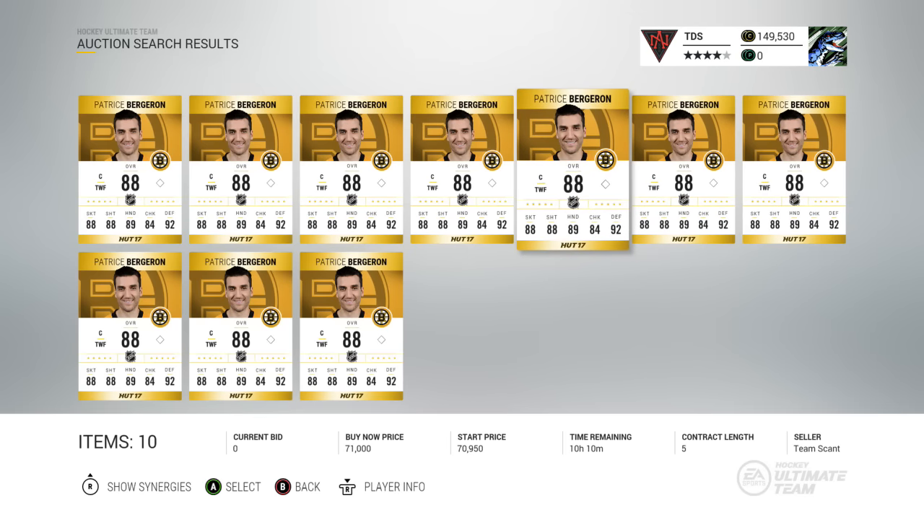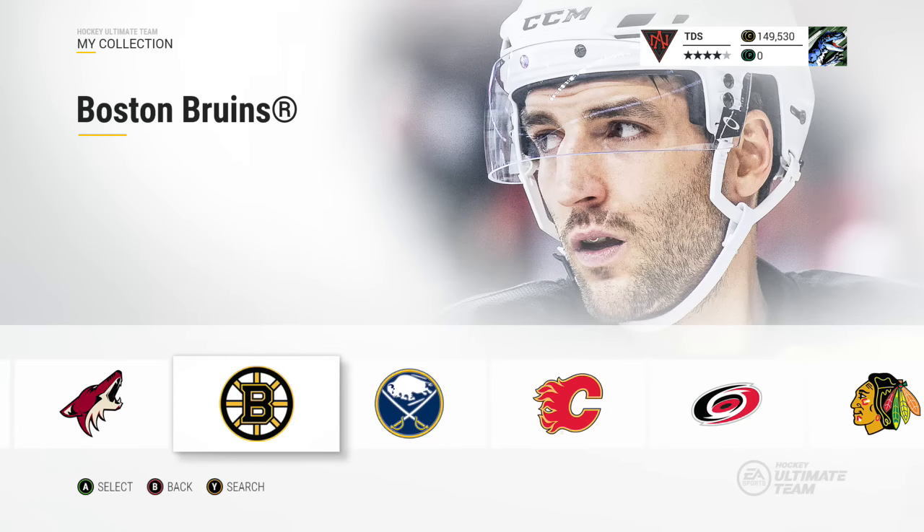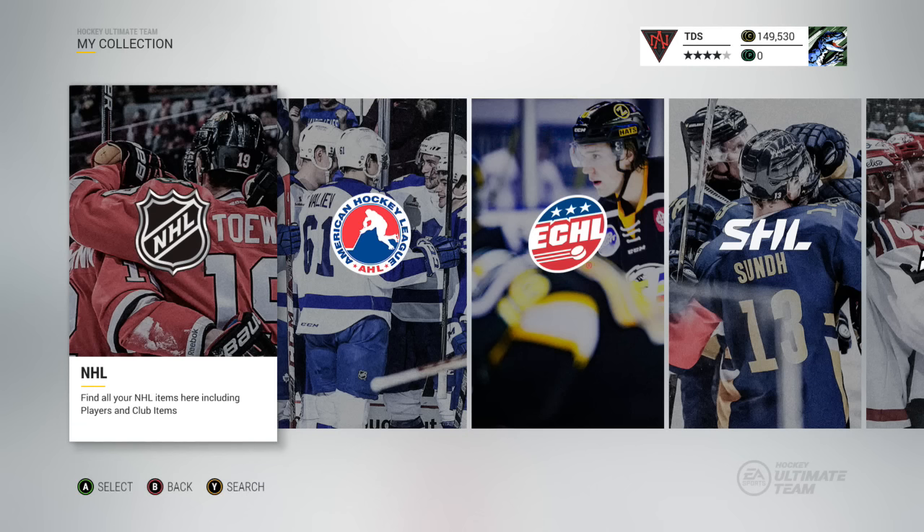Those are the basics for the Hockey Ultimate Team auction house. There are other things to cover like sets, heroes, and tips, but for the auction house itself — buying, selling, finding last price sold, and searching — those are the main things. If you guys enjoyed this video, please leave a like and I'll see you guys next time.